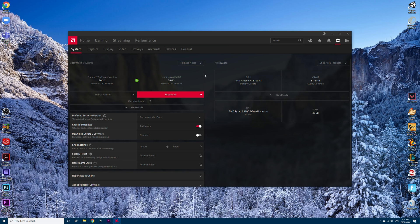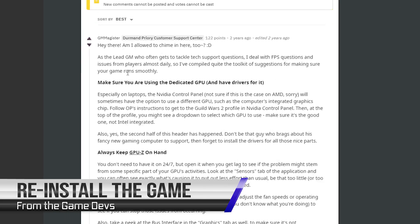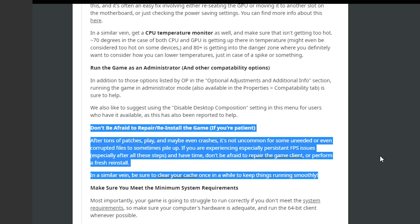Both NVIDIA and AMD often release updates for your GPU called drivers, fixing bugs, enabling features, and increasing performance. To ensure your drivers are up to date, use AMD's Radeon Settings or NVIDIA's GeForce Experience. As recommended by lead GM Magastar on Reddit, after so many updates and patches it is not uncommon for your game folder to develop some corrupted files — a clean install of Guild Wars 2 could always help.